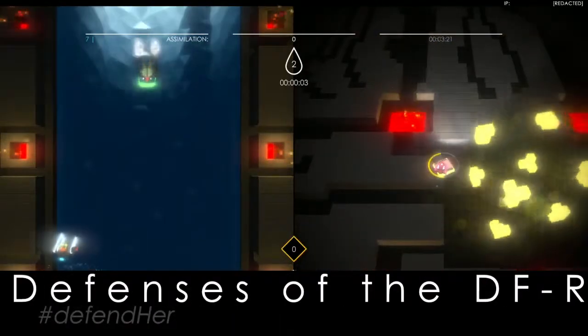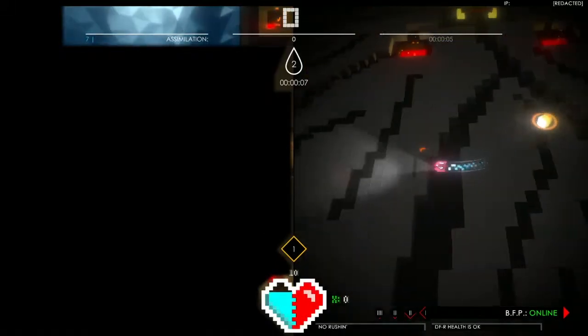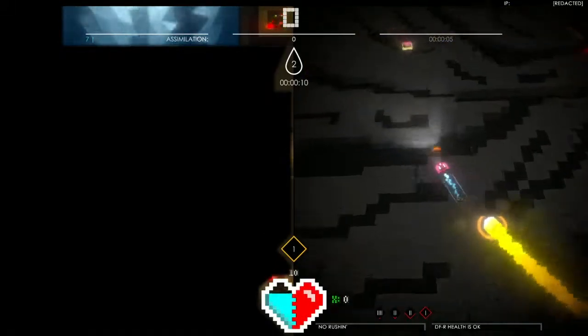In order to use defenses, you must first repair them by recovering parts. Your BFP requires a multi-tap of the defenses button. Charge it up to deploy.